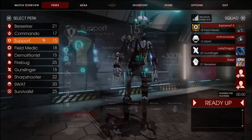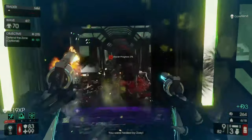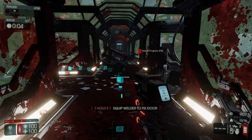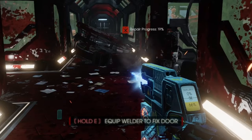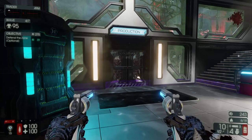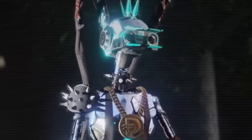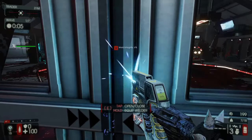Support. What, you think this class might be weak because of its name? Oh, you are so very wrong. Support is the divine bringer of justice with a welder in one hand and a shotgun in the other. Their welding speed is greatly increased and they have the ability to repair damaged doors, which makes them most vital in holding areas and setting up traps with your demo. Or it makes you the most obnoxious person in the game because while people were buying weapons, you welded every door shut on the map for that sweet XP boost.